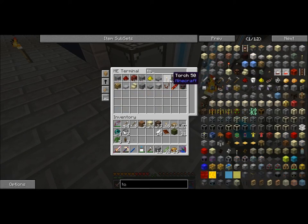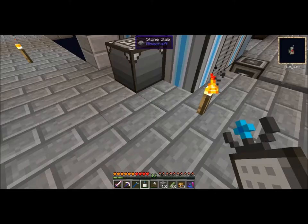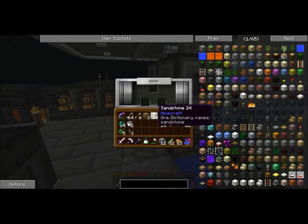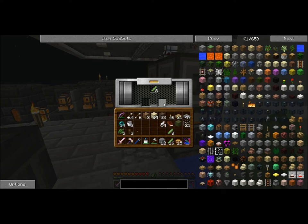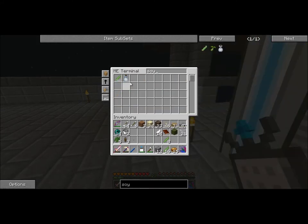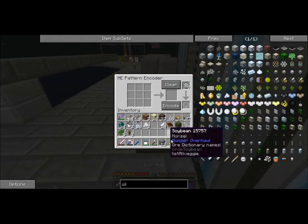We need the soya bean — do we have any tofu inside? Nope, we don't. Let me just get some stuff done and get these pressed. We can use the products to set up our pattern. It gets imported right away, so it should be in our system now. Soya bean milk — we do have some silken tofu, about three.